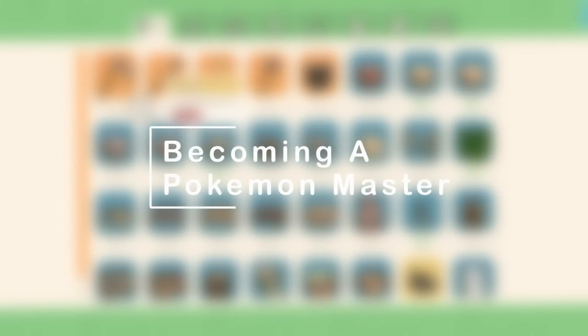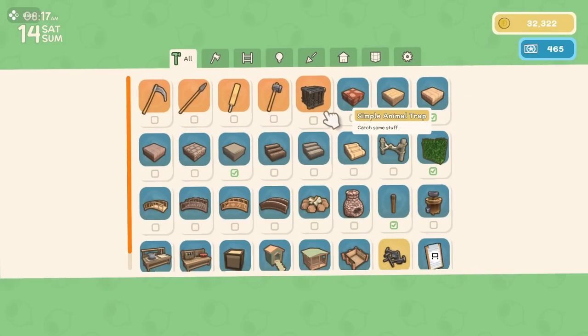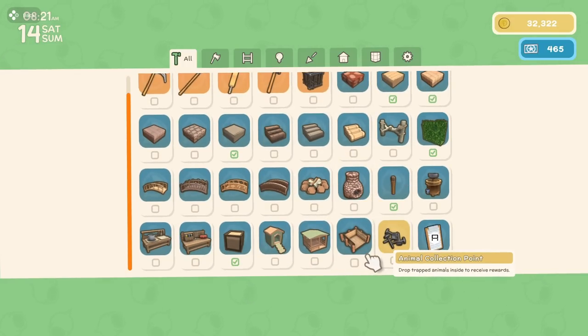The last tip I have for you today is on trapping. Once you acquire the necessary license, you'll be able to craft traps. I just have rank one, so I can craft a simple animal trap. I should also be able to craft this collection point.